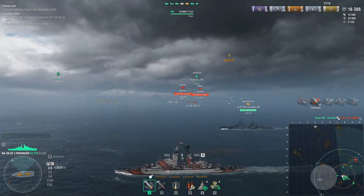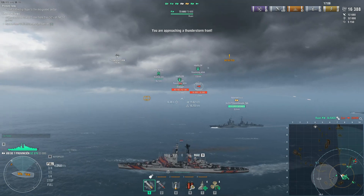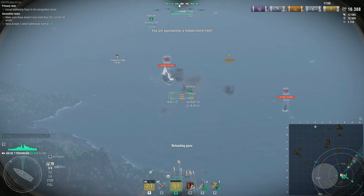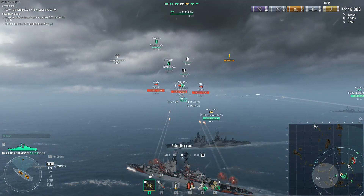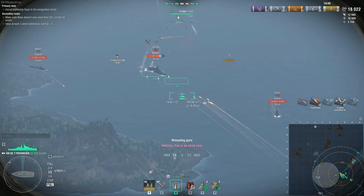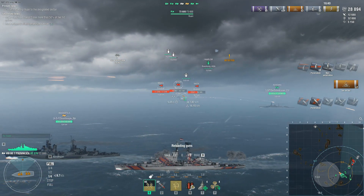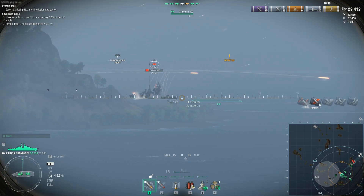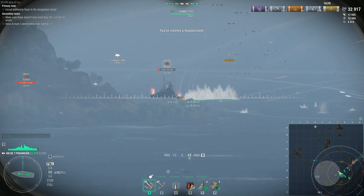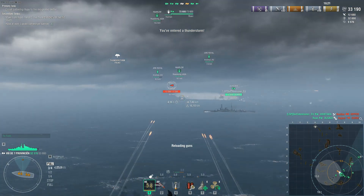You have another opposing force coming down along the EF9 area, so it's important to focus them as they move in. One of the reasons I really like taking an AA-type cruiser in Operation Hermes is because there are going to be so many enemy aircraft coming later in the battle as we move up to the DE line — you'll just have to wait and see what all the excitement is about.